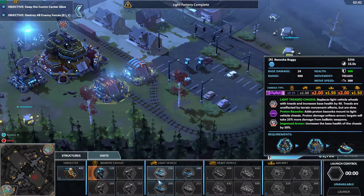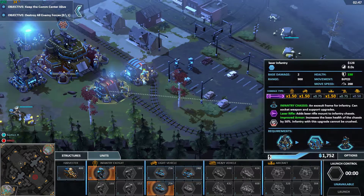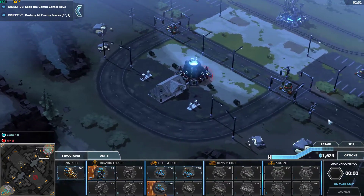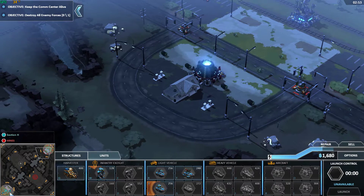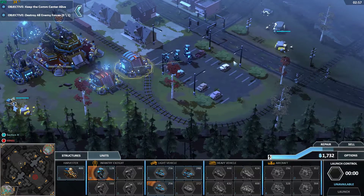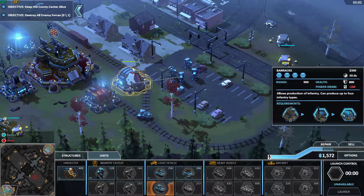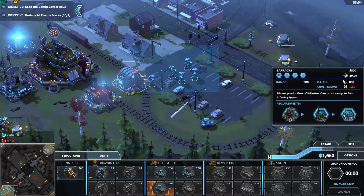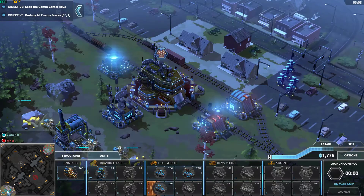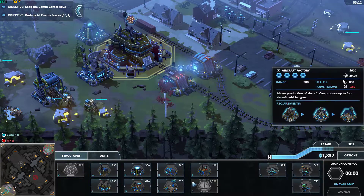Light Factory complete. Let's go ahead and get a couple laser buggies out, just to go do a little bit of early game harass — see what's out on the map. And it should not take much for me to get through the machine gun turret here. Let's go ahead and send these guys up here and see if we can't go ahead and take this facility, see if that is possible.